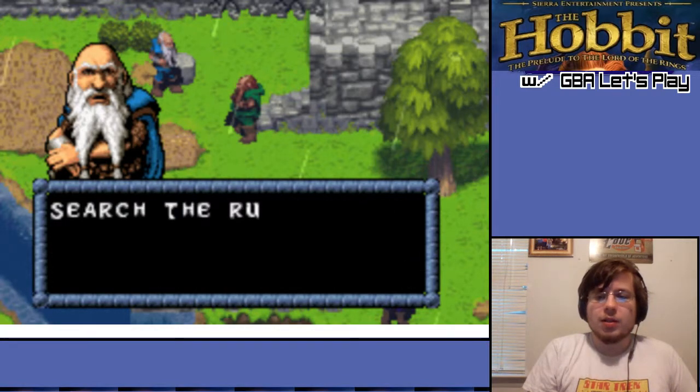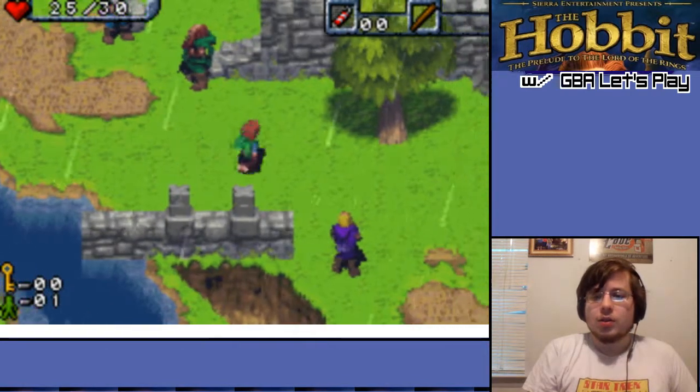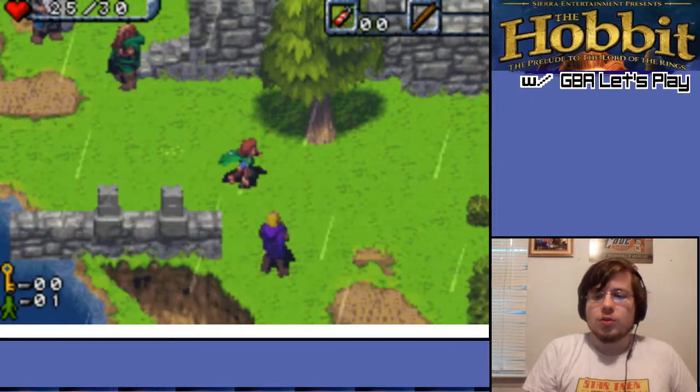Mr. Baggins, these walls are blocking a path — see if you can burgle something and they can clear them away. Search the ruins. Sure. We need to search the ruins to the north.